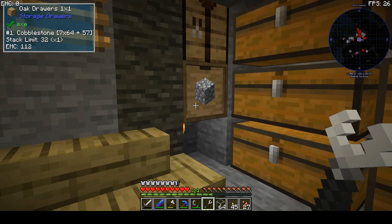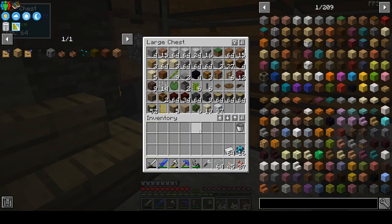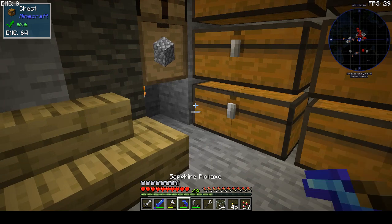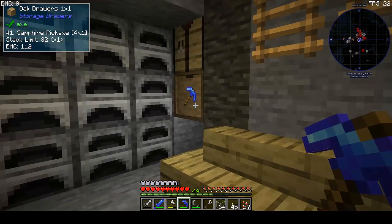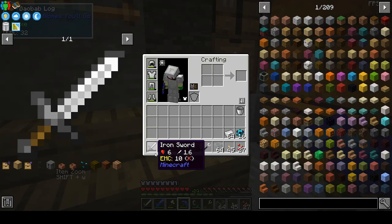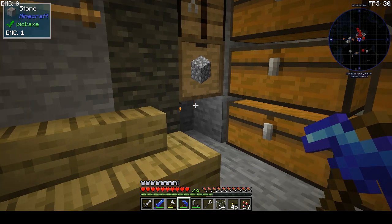I also made a compacting drawer or storage drawer for all my cobblestone because otherwise this chest would be cluttered. I also made some sapphire pickaxes because these are mining level obsidian. My iron sword is about to break so I have a sapphire sword in my inventory already.